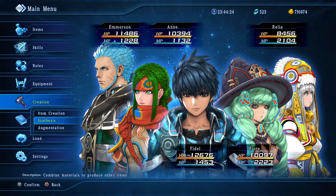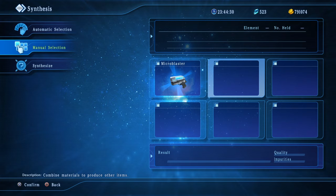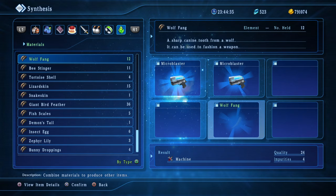All right, now let's see if it works. I've got to put in two micro blasters, then put the hadron collider in there.